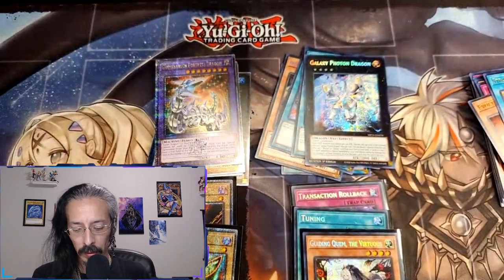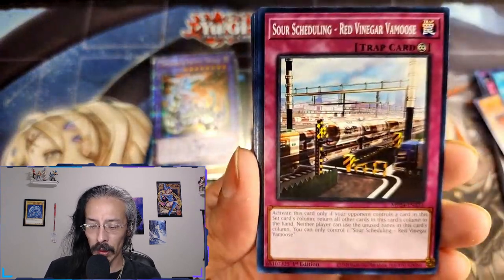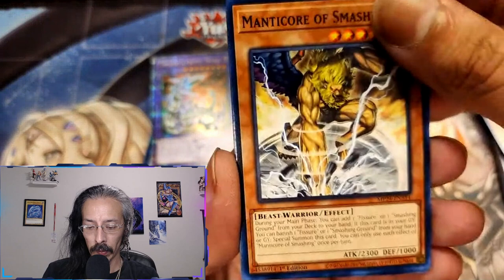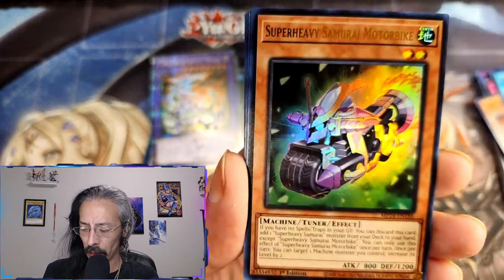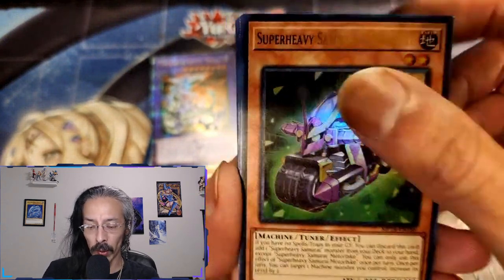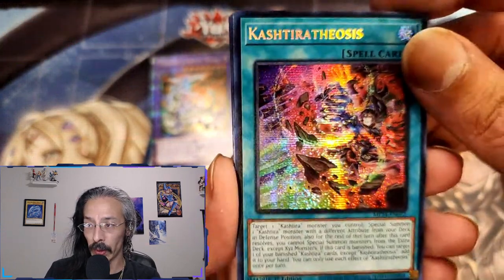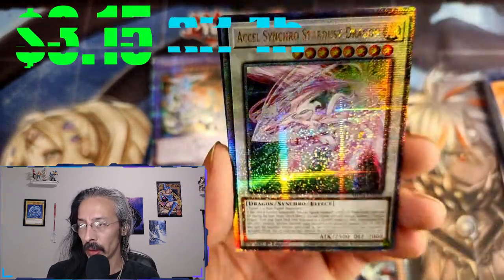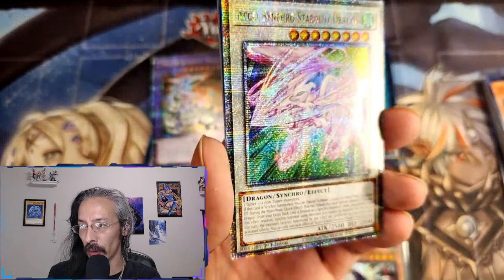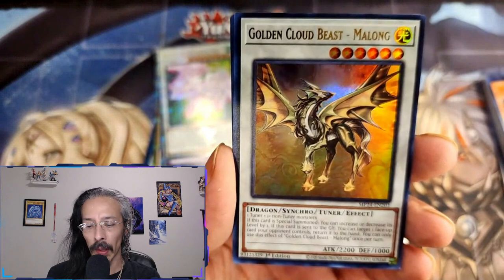Whiff on that pack. Can't go Spirit Walk, can't go Smashing — interesting. Green Jar, not bad. Super Heavy Samurai Motorbike. Castero Theosis — beautiful Prismatic, that's probably going straight into my TCG Player shop. And another Excel Synchro Stardust Dragon — beautiful. Golden Cloud Beast Malong — what?!